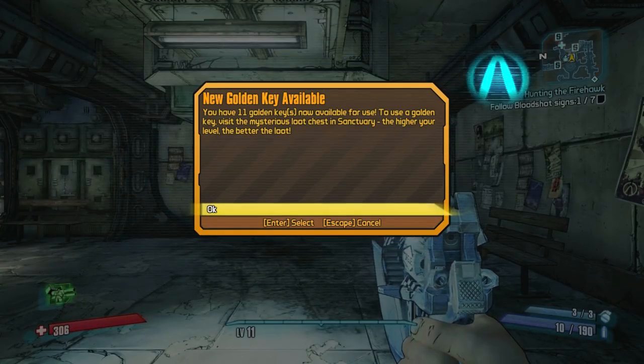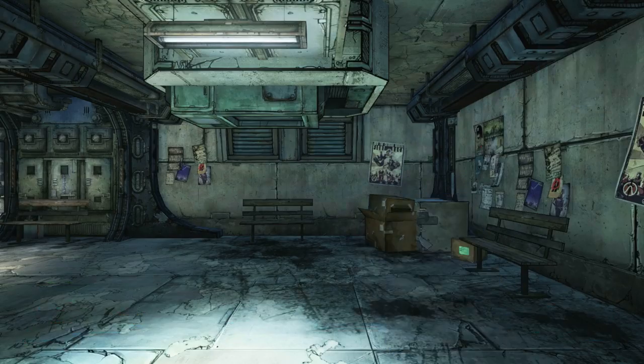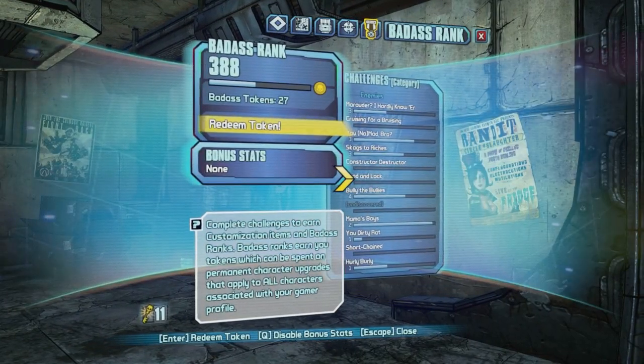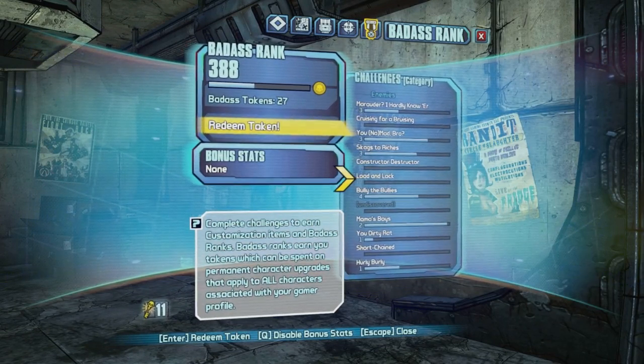Voila! 11 golden keys. Now, your badass rank is still the same — 388 — but the tokens are reset, so you have to redeem all tokens again.